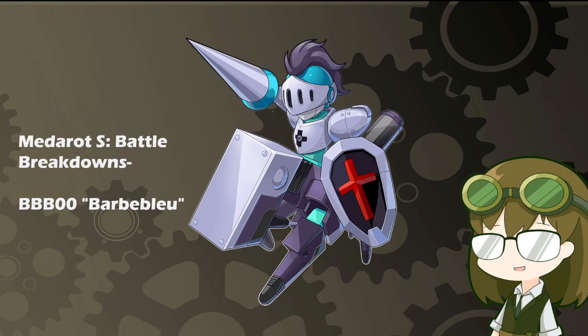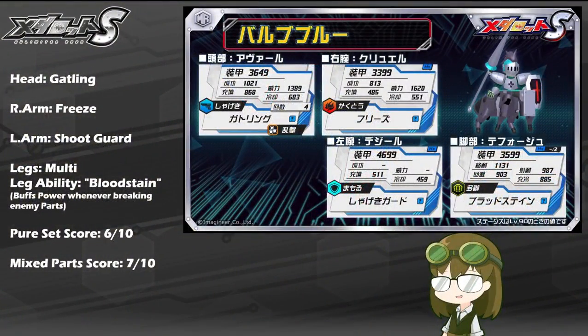It's the Rider Knight type from Medarot Duel with the mastery in nullifying long-range combat and stopping the opponents cold in their tracks. It is BBB0 Barbe Blue with the kit of Gatling, Freeze, Shoot Guard, Multi Legs, and the leg ability of Bloodstain, which buffs base power whenever breaking enemy parts on their turn when attacking.